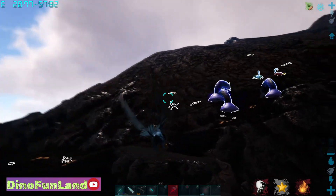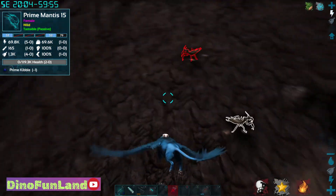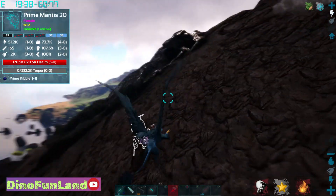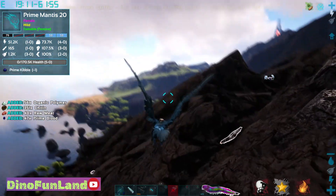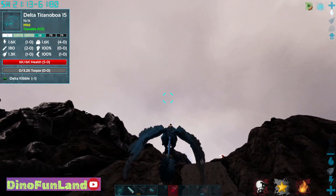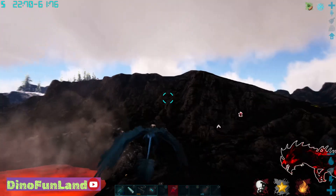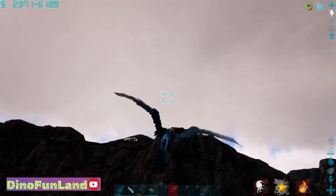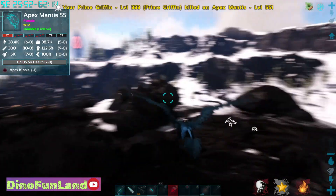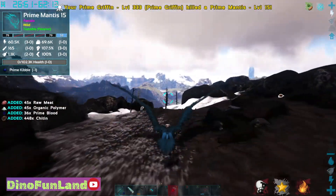We're gonna have to go around and start killing it looks like. Maybe I'm missing the skill to mark all the mantises. That's level 20 though. I swear there was a high level prime mantis there, I don't know what happened, maybe I killed it. Did I kill it? We got two skeletonized rexes around here. Let me just go down this direction to see what we got around here. Any more primes?